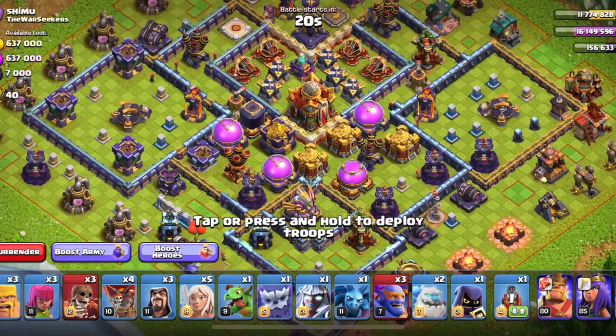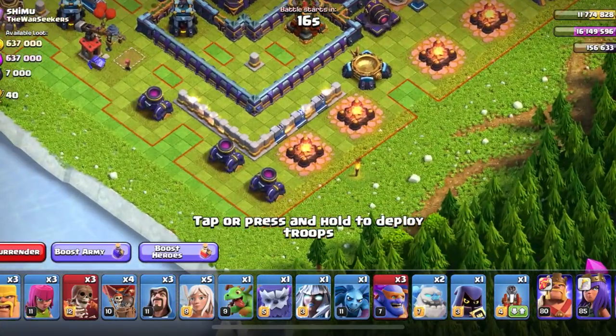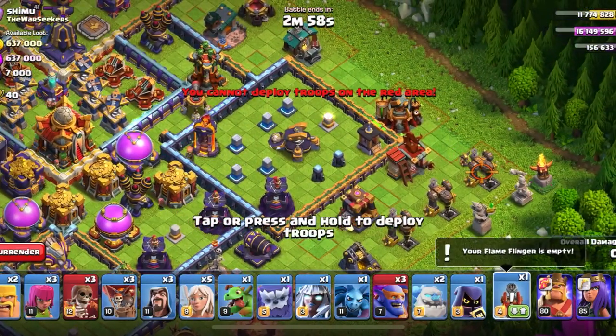First I'm scouting out the base and I see that there's three mortars at the bottom of the base. So what I'm going to do is put a balloon to take those out, since those can't defend against air.